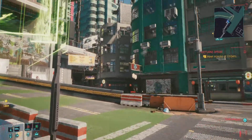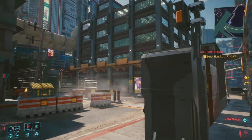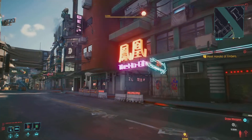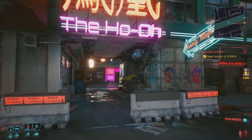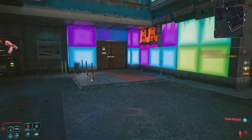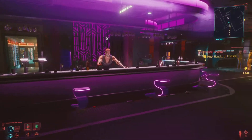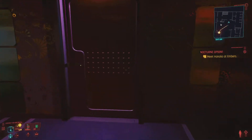Here we are at Allen Street South. From here we're just going to hang a left and head over to where this bar is located. You can see the signs all lit up right here. We're going to head into the Ho-Oh. Now if you're starting this gig off, you can't just waltz in — there are mission objectives to do, plenty of cameras and plenty of enemies.